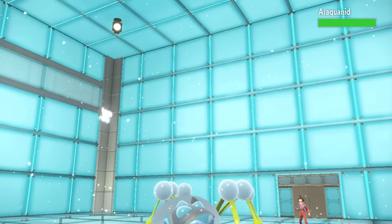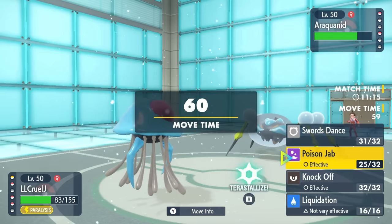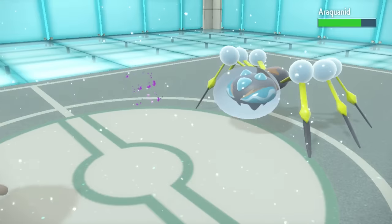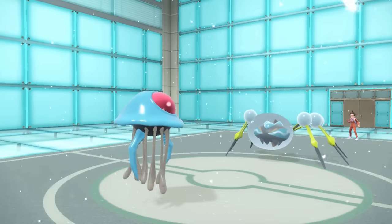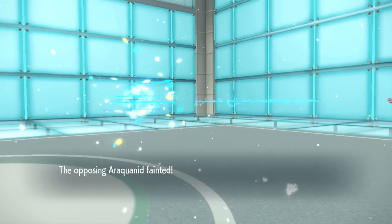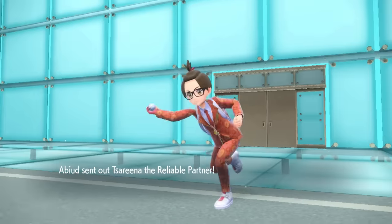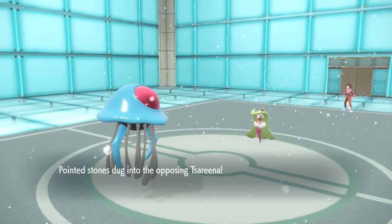They go into Araquanid. Bubble Buddy does very well on the Special Defensive side but not the Physical side. Paralyzed Tentacruel literally outspeeds and takes care of Araquanid in one hit with Poison Jab. Speed investment really pays off — we're faster even while paralyzed.